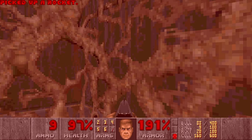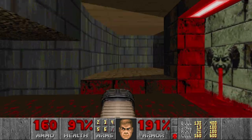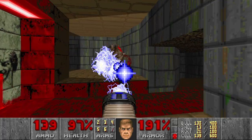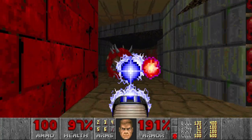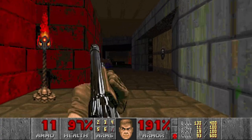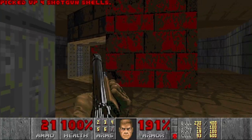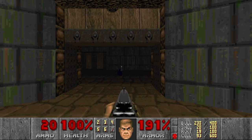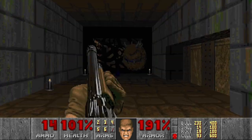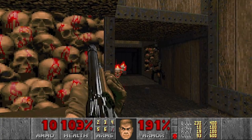I will save this medikit since I already wasted the berserk. Now this room — there will be a lot of enemies here, including the baron that we left, and also two cacos. Let's see if we can — actually let's just kill everything. Maybe with the help of some rockets. There is some ammo here and one random spectre. Then we go through this door — there will be a lot of enemies here as well.